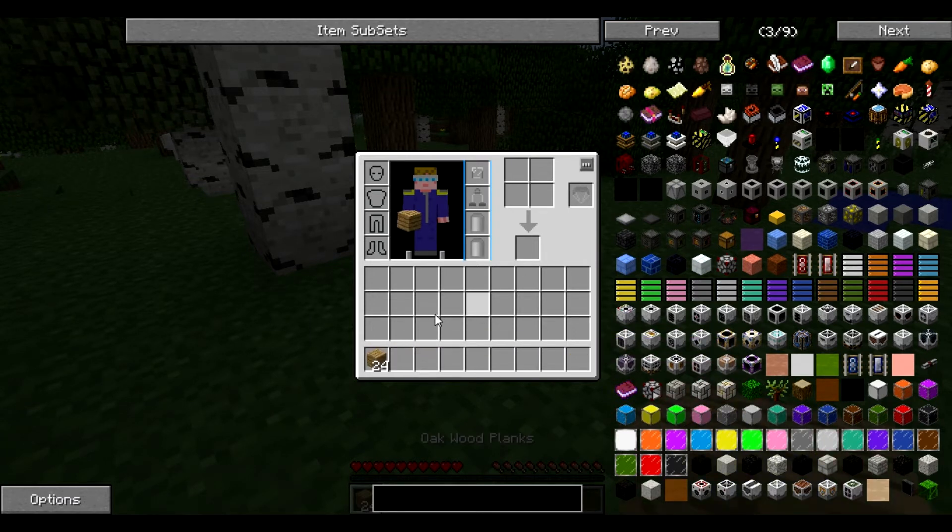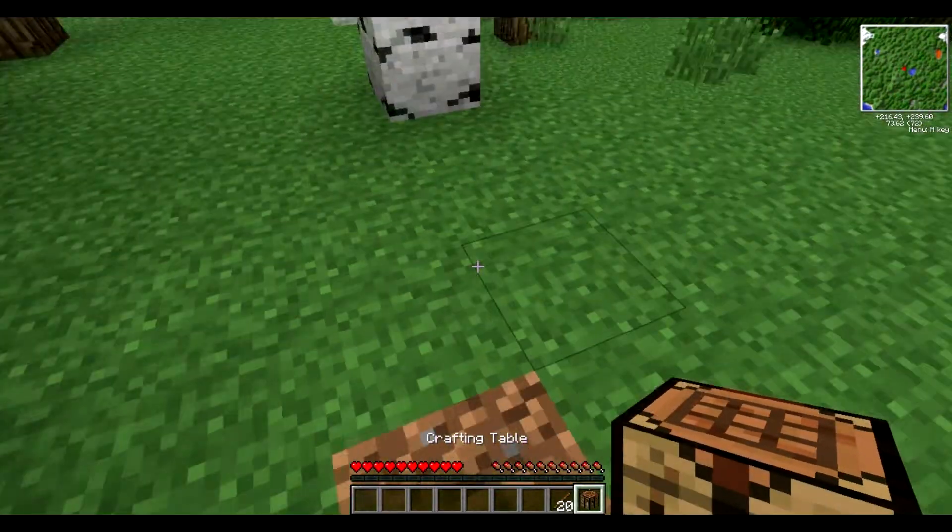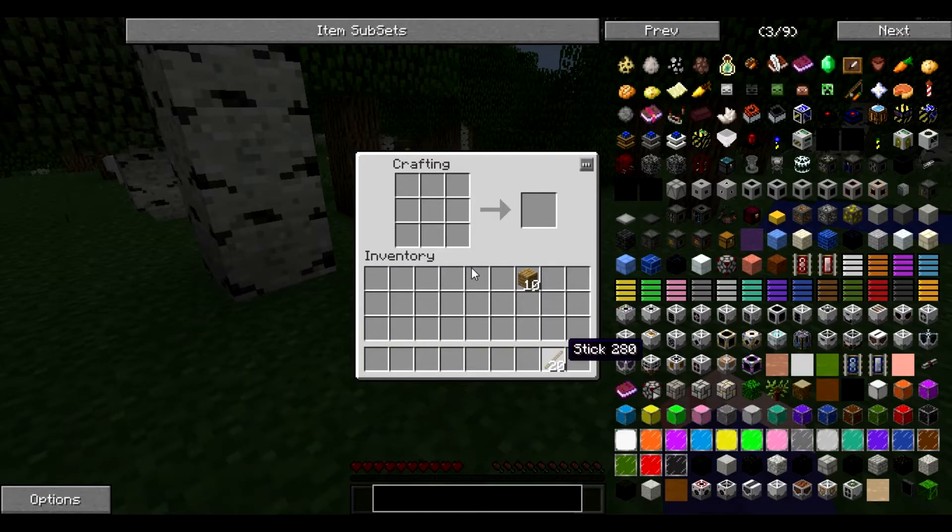I'm going to assign that to slot one so it's in our hands. We've got some wood. Let's take four of these and in a square there we get a crafting table. So we'll take that crafting table, go back up, split that, and split that again. So we've got some wood to actually work with - at the moment we're limited to wooden tools - and that gives us 20 sticks, which should be more than enough for our needs. Let's plunk down this crafting table and go into it.